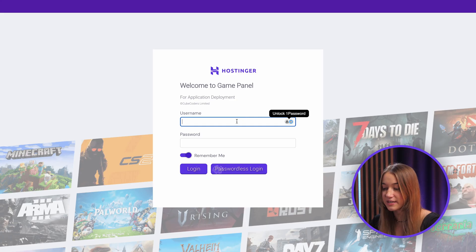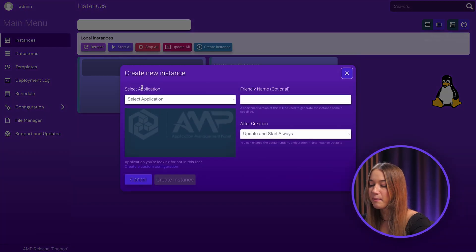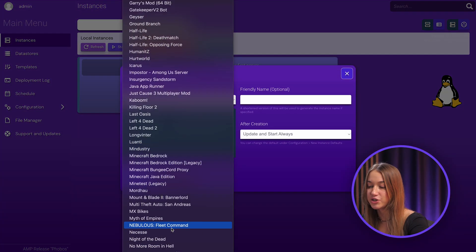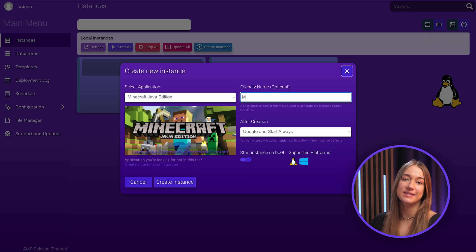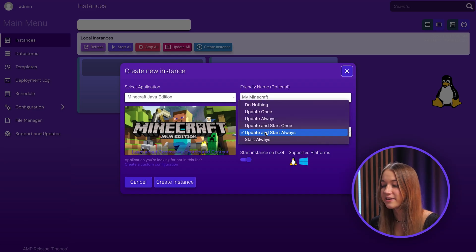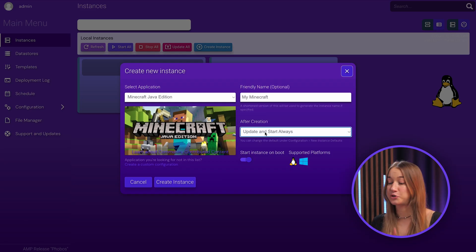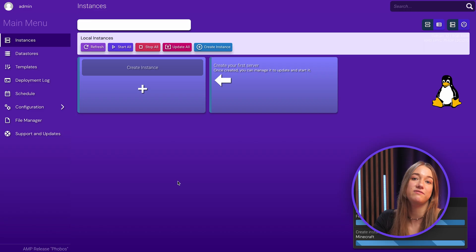Log in with your details that you entered earlier and you'll land on the main menu. The first thing you'll want to do is click create instance. For the application, pick Minecraft Java Edition from the list. The panel will automatically set it up with version 1.21 Tricky Trials. You can give your instance a name if you want, and under after creation, I really recommend leaving it on update and start always — this just makes things easier down the line. Then just hit create instance and wait, which usually takes only a few minutes or even just a few seconds.